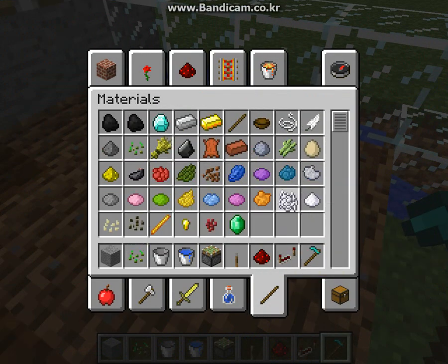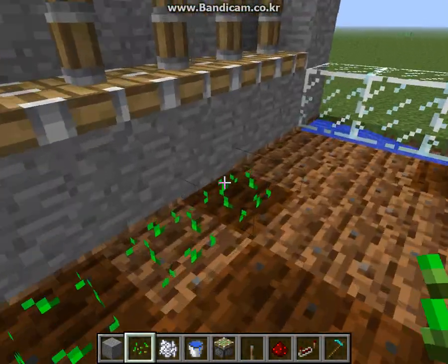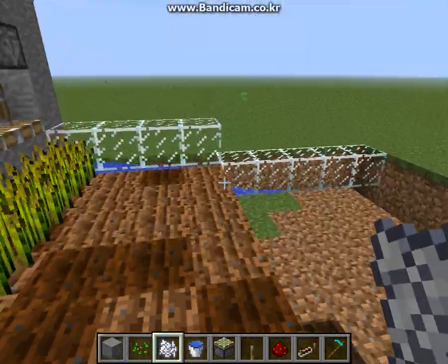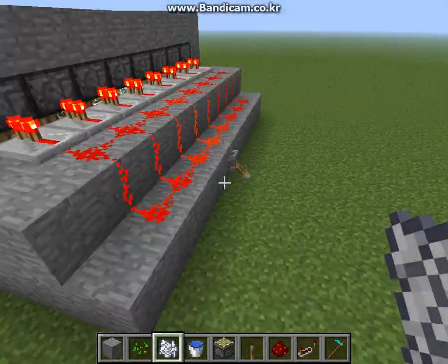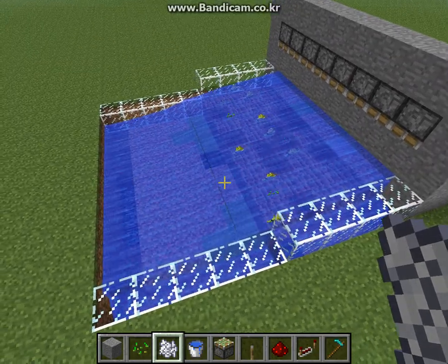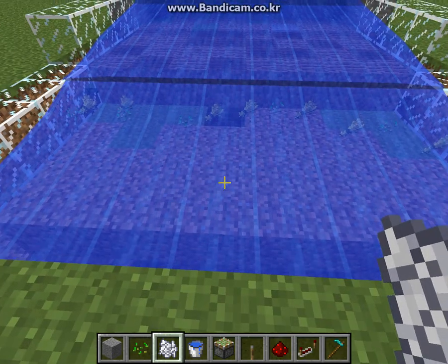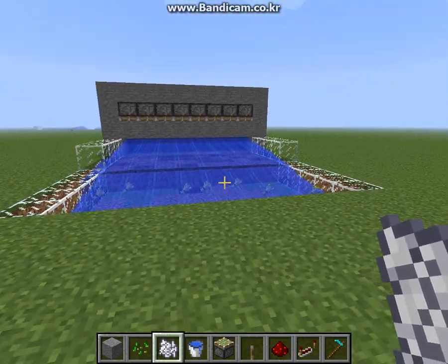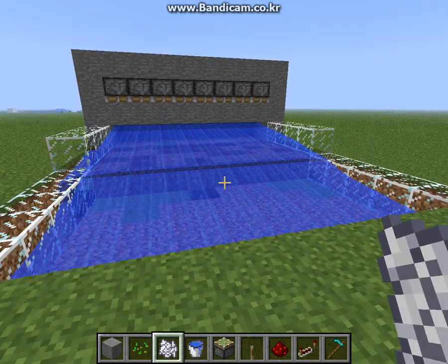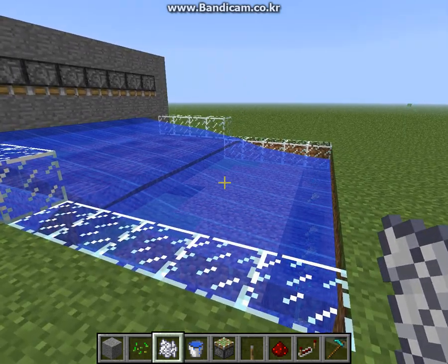Get some seeds and bone meal. All right, so one, two, three — let's try like eight. All right, so let's go — pull the lever, and it'll basically flow down and all the wheat will be in the middle right here. So yeah, that's pretty much everything about the automatic harvesting farm. If you enjoyed the video, please subscribe and comment — I'll see you guys next time.